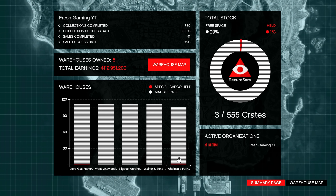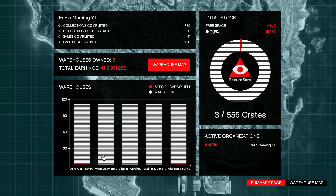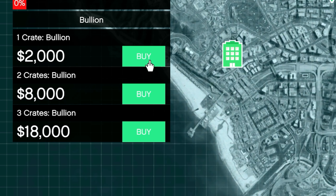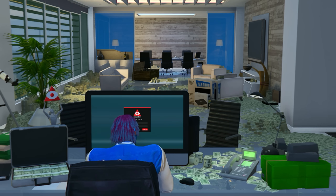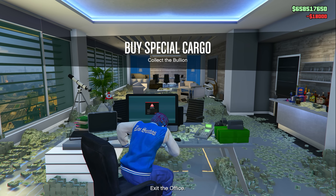Once you have at least 2 special cargo warehouses, you should now see them at the bottom. All of them are completely empty, so we definitely need to fill them up. Click whichever one is empty, and you'll see you have 3 different options: you can source 1 crate for $2,000, 2 crates for $8,000, or 3 crates for $18,000, which is the only one you want to do. Select the 3 crate option, click confirm, and you are now in a special cargo resupply mission.